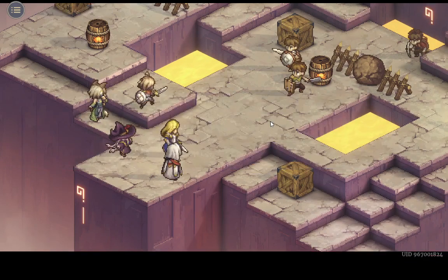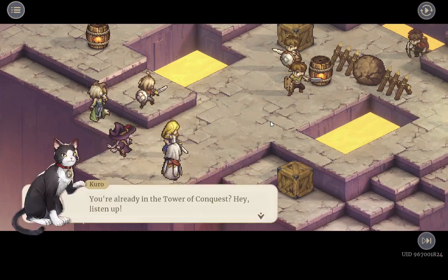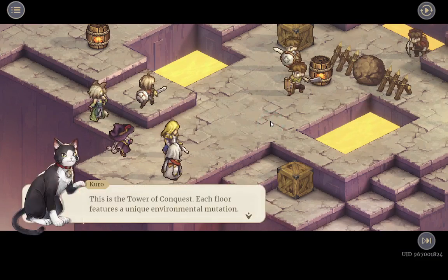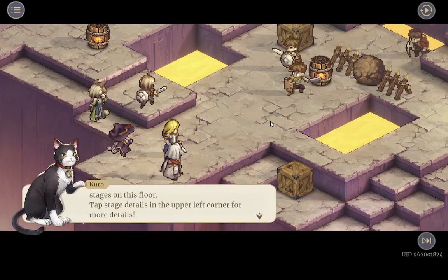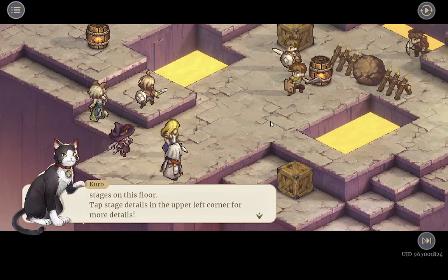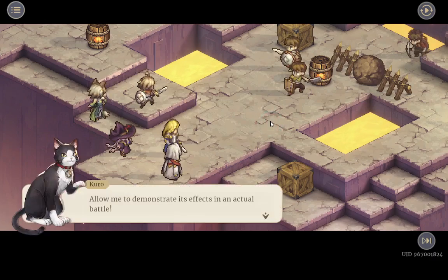Defeat all enemies — the goal remains the same. You're already in the Tower of Conquest. This is the Tower of Conquest: each floor features a unique environmental mutation. For example, active defense is applied to all stages on this floor. Tap stage details in the upper left corner for more details. Allow me to demonstrate its effect in an actual battle.